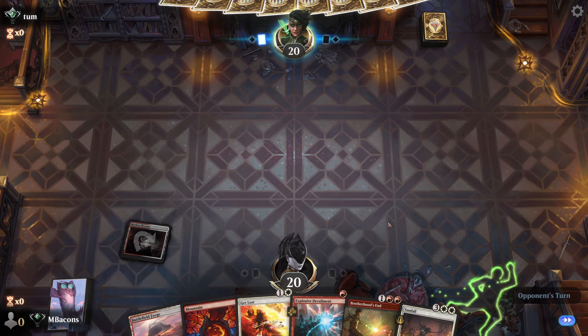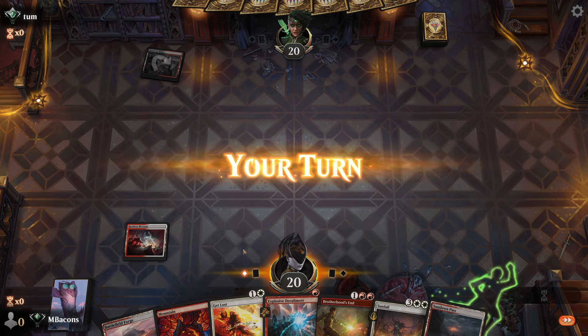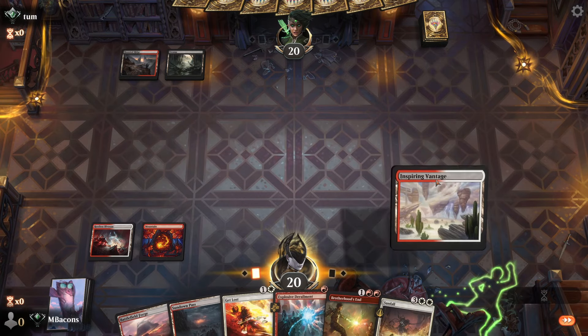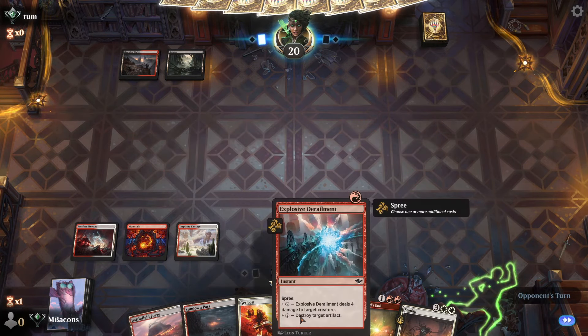This looks good — start off with a Bivouac. For some reason when I play this deck all the lands come together. Whenever I run my Boros Bombardment deck it's always like, will we draw the third or even the fourth land?